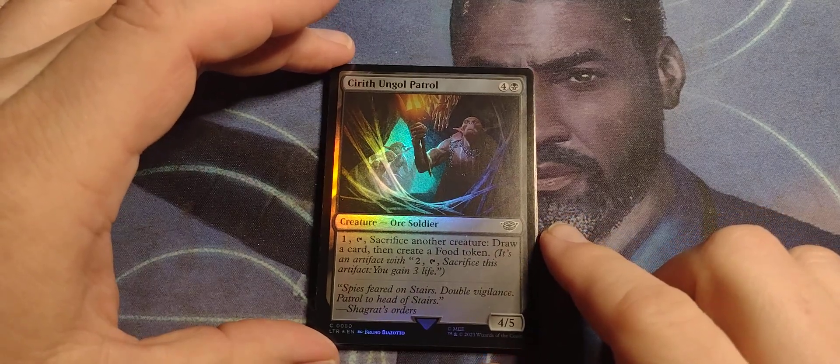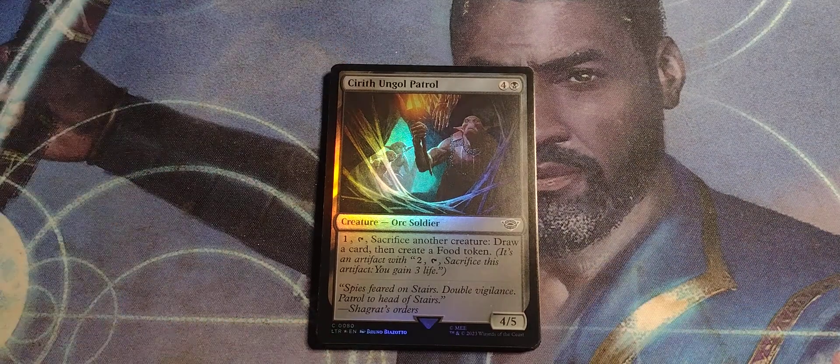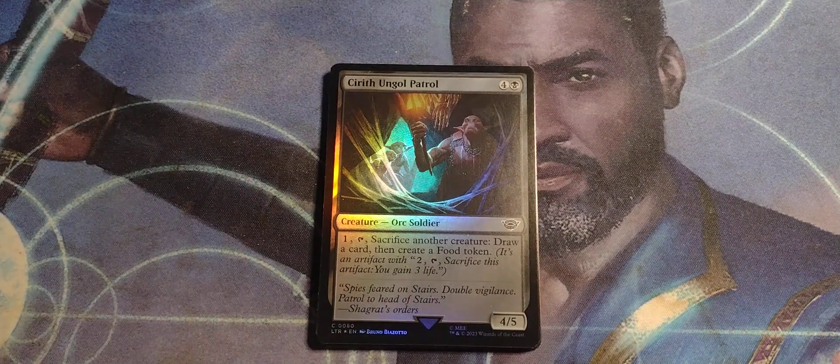Zirith Ungol Patrol. Four and a black. Orc soldier, 4/5. Tap, sacrifice. Pay one, tap, sacrifice another creature — draw a card, then create a food token.